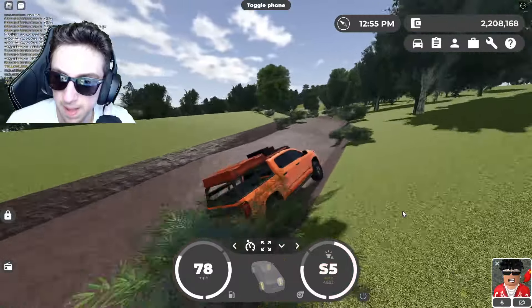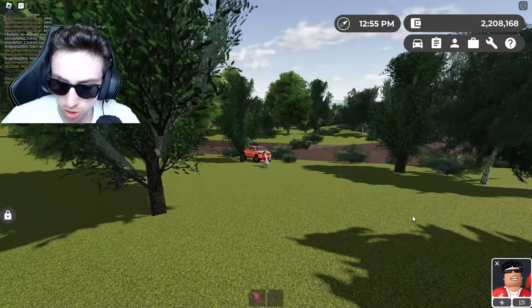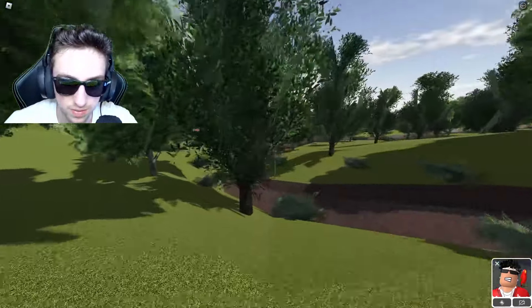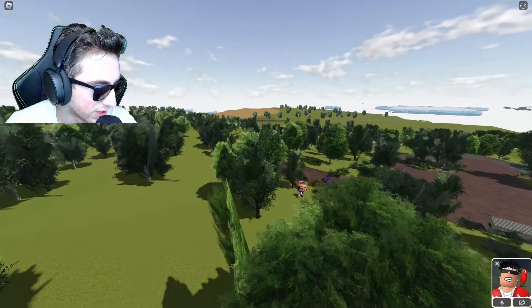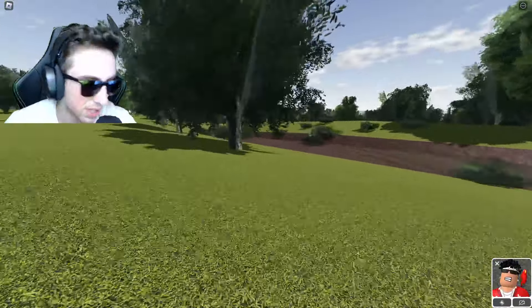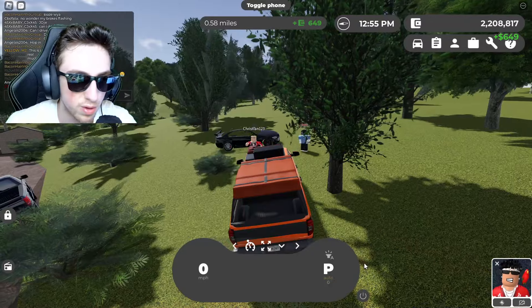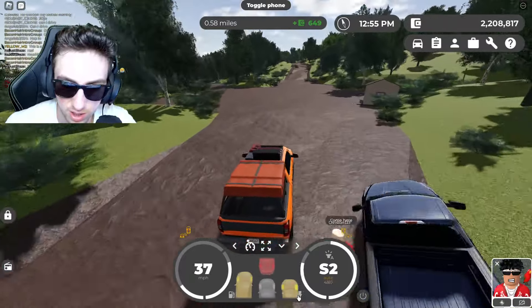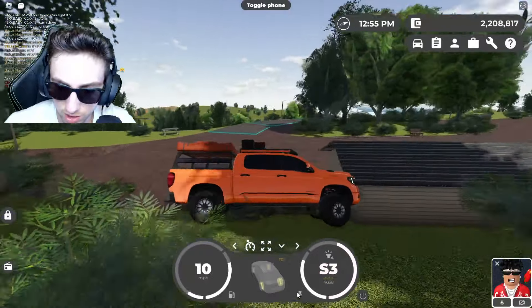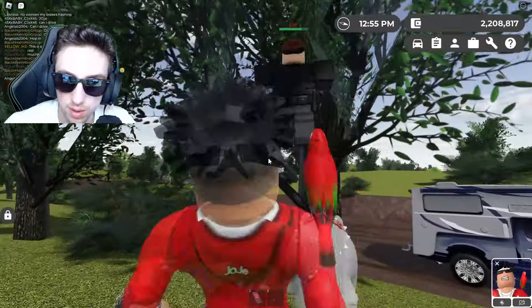Making my way up this off-road trail, pay attention to one of these trees — it actually has a beehive. Let me find it... there's a tree with the beehive somewhere around here. Someone said it's more forward, and yeah, it's right here — you got this beehive. Also, someone asked about the supercharger button — what does that do? Let me try hitting it.